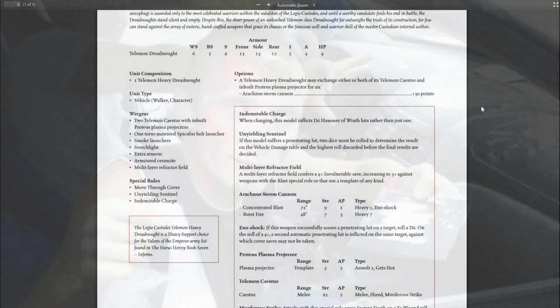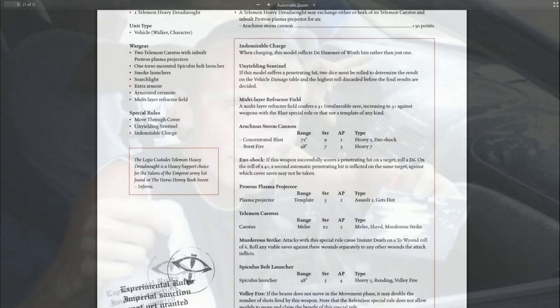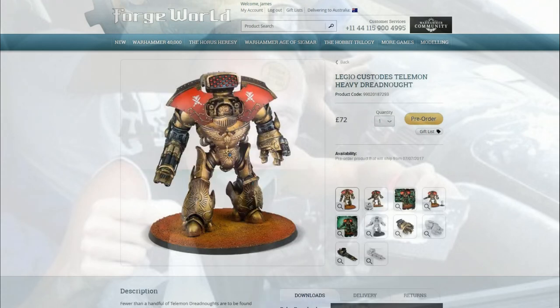So if you want to try and get a Leviathan up to something similar to this — say you want to put the one-use-only Phosphix launcher on top of it and give him armoured Ceramite — your Leviathan will now be 5 points more expensive than a stock Telamon.